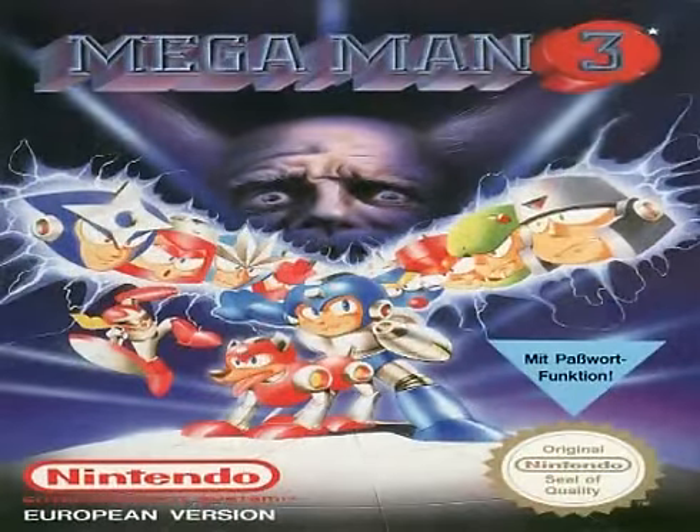Now last, it's the European box art, and it looks a lot better than Mega Man 2's box art, because I kind of panned that one for being so bad. You can see all the characters there. The only weird thing is Dr. Wily in the background looks a little creepy, but at least all the other characters are there and they actually look like their character forms.